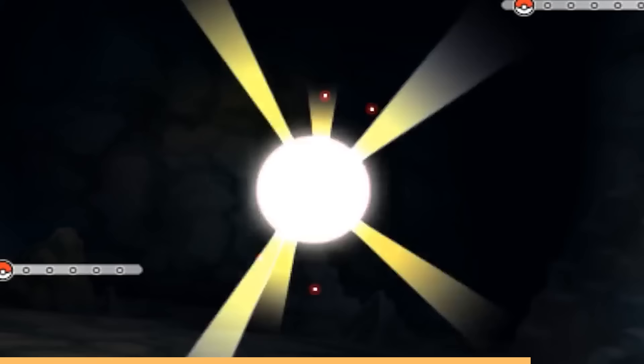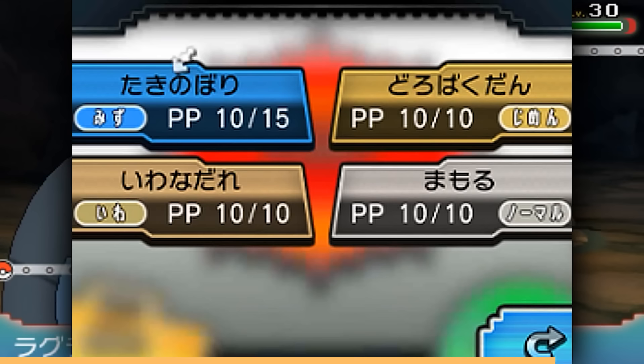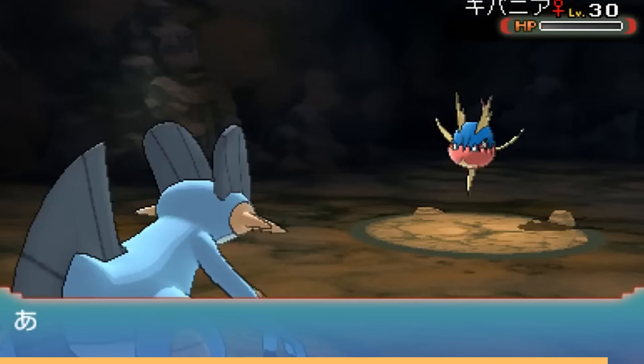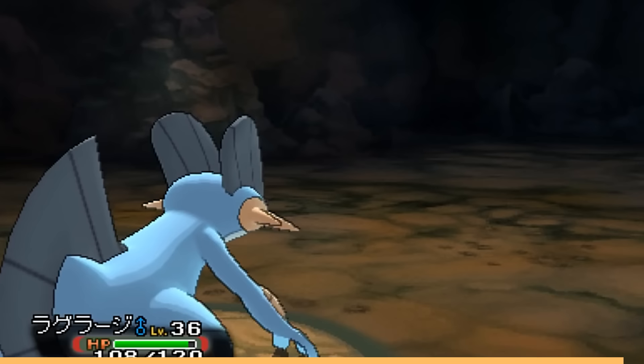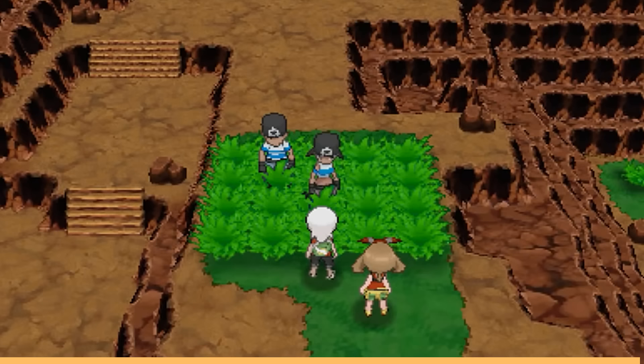Another fascinating detail: all of the lost NPCs from the demo missions actually appear in the final version of Omega Ruby Alpha Sapphire on the different Mirage Spots. The people from the demo show up as real characters in the actual games when you ride around on Latios or Latias — and that's apparently where they've been this whole time, which is really weird and cool.